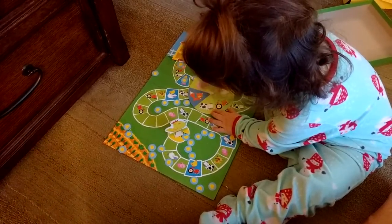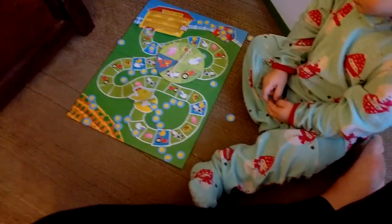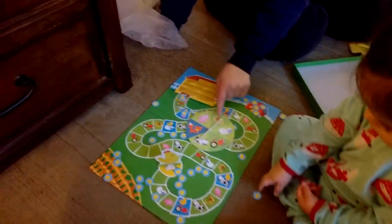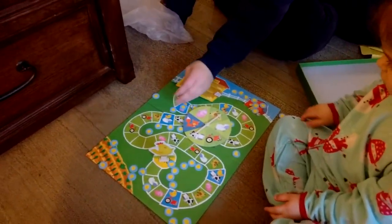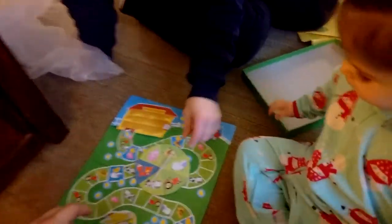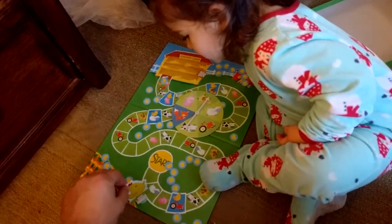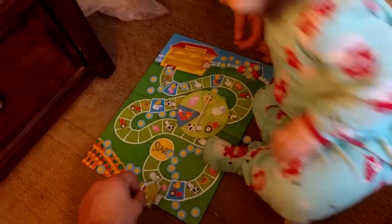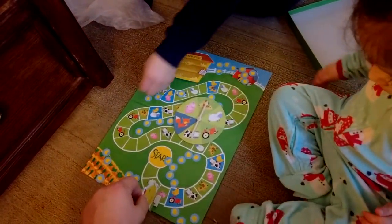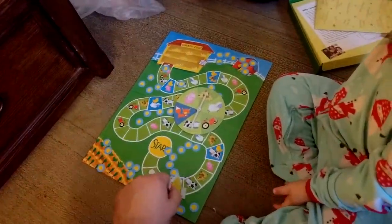I don't think you're getting this, Erin. Okay, it landed on the puppy. Where's the puppy? Do you see a puppy picture? Is that a puppy? Where's the puppy picture, Erin? Let's see — is there a puppy here? One. How about here? Is this a puppy? Two. That's not a puppy, that's a sheep. Keep going. What's this? Three. Is that a pig? We're looking for a puppy. What's this? Four. What's this, Erin? Five.